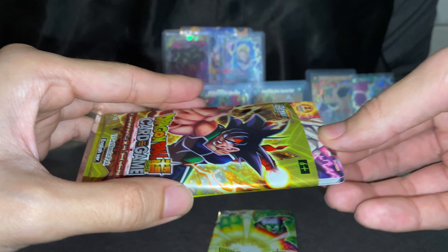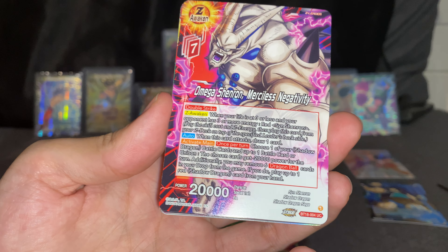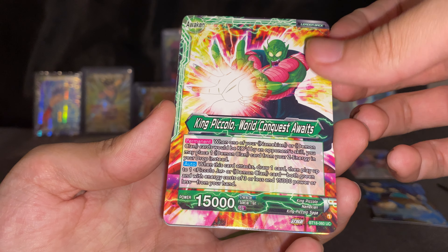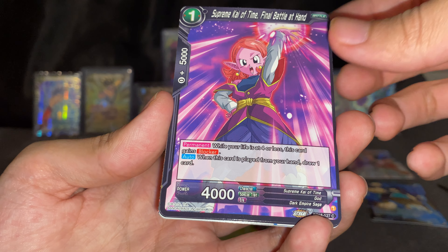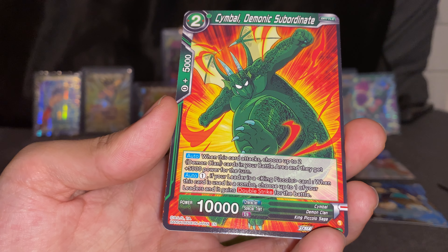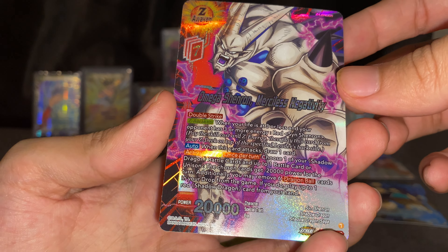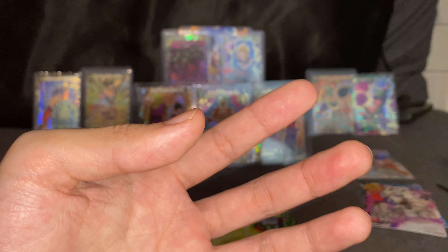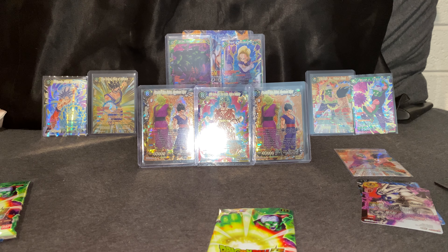Let's go for the third pack guys — third pack magic, come on! Uncommon — Omega Shenron, Son Goku, King Piccolo, Vegeta Another World, Warrior, Krilling's Training's Begin, Supreme Kai of Time, Fascia Feelings Be Created, Another World Symbol, Reaper's Coming — oh nice, Omega Shenron! And oh, Olivu North Galaxy Warrior — nice! So we're three packs in guys and we already pulled an SPR, very nice.